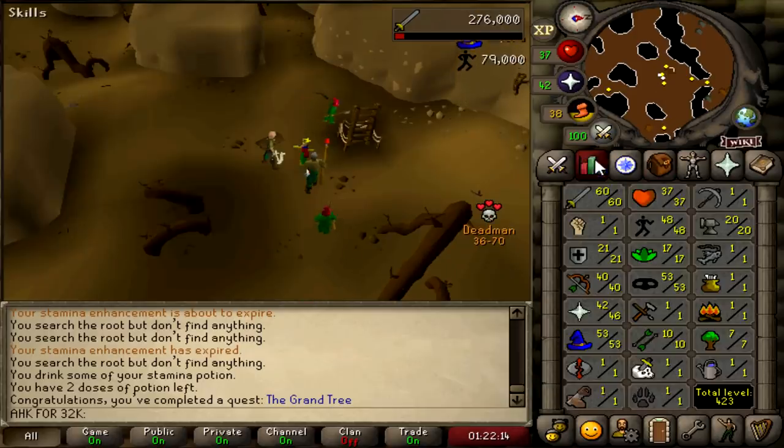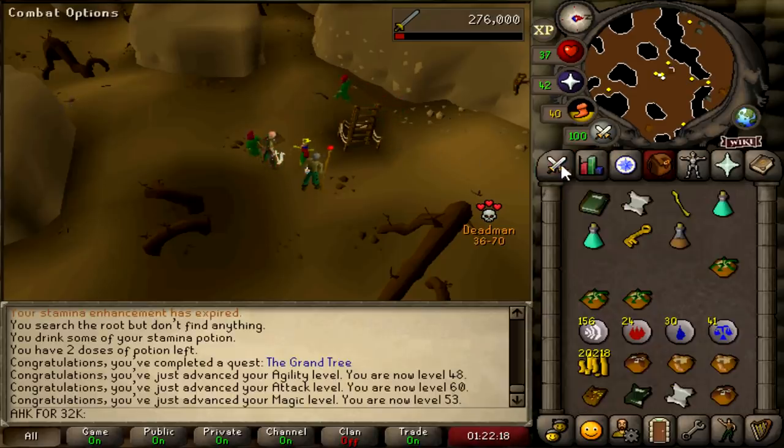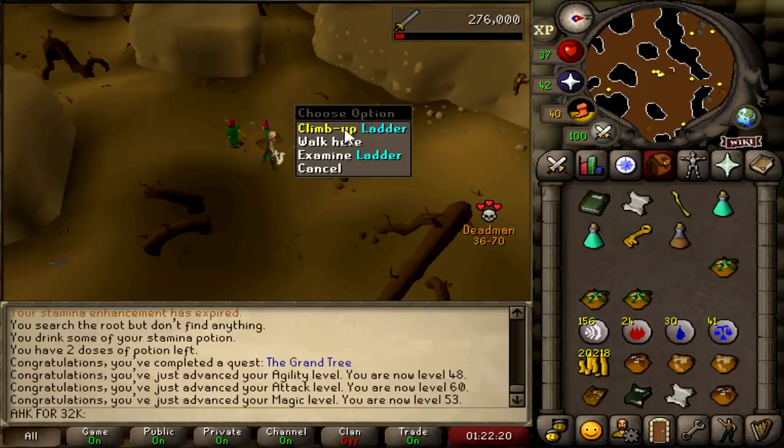That is the Grand Tree done, which should get me to 53 mage, which is very nice. 60 attack as well — Jesus Christ. And 48 agility as well. Not bad.